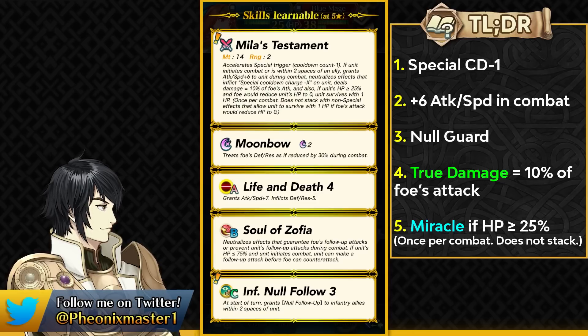She does have Moonbow and Life and Death. Life and Death is going to be a bit weird because it reduces her bulk, so she's more likely to fall to 1 HP and then get taken out by the second hit. Some other slot B skills could actually be much better on Celica, but Life and Death can definitely work if you're trying to run her with an AoE special.